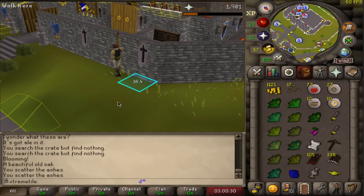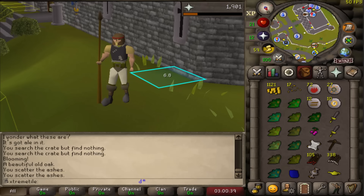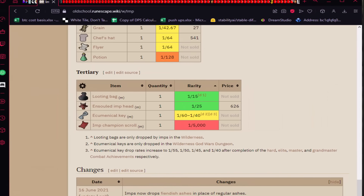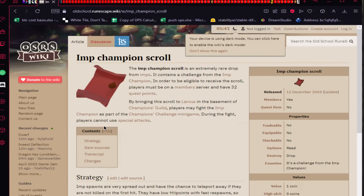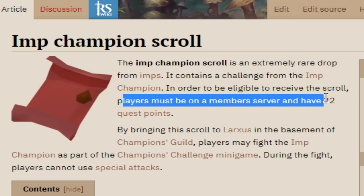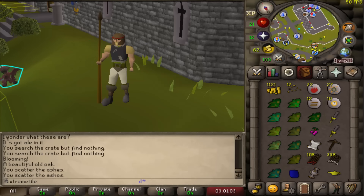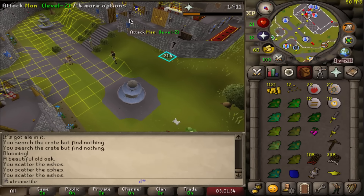You might be thinking: what about the imp champion scroll? That is a one in 5k drop that you have to get. I was also thinking about that right before I made this series. Then I went to the wiki and it says: in order to be eligible to receive the scroll, players must be on a member server and have 32 quest points. We don't have 32 quest points, which means the imp does not actually drop the scroll. Same thing with goblins — I don't have to worry about the goblin champion scroll until I get 32 quest points. Let's go explore the castle.